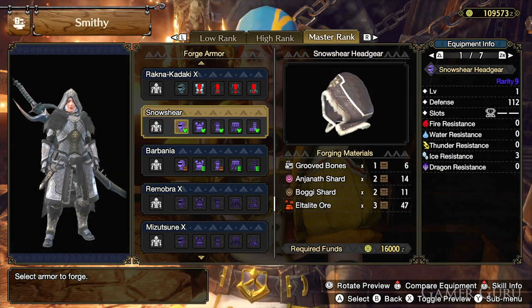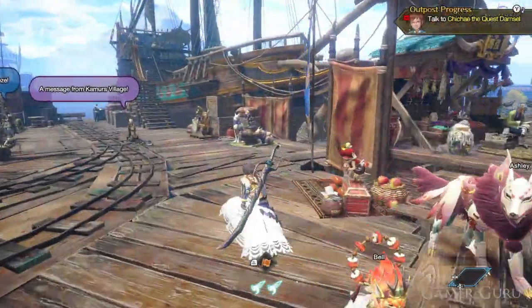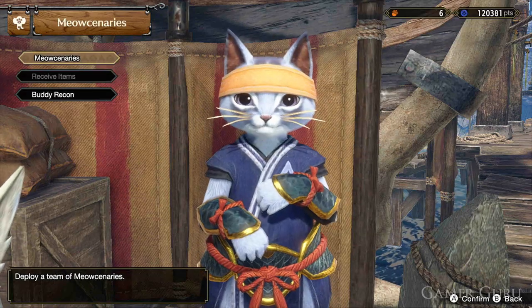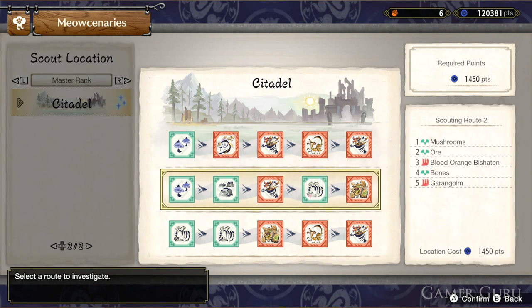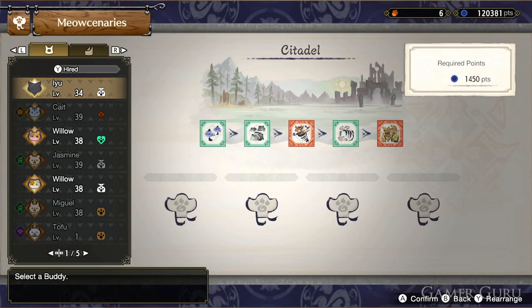Before we jump into the stats and skills of each individual piece, let's check out how we actually unlock the ability to craft or forge this Snowshare armor. To unlock the ability to forge this armor we need to first obtain a material called Grooved Bones. There's only one way to obtain Grooved Bones in this game and that is by using the Meowcineries.